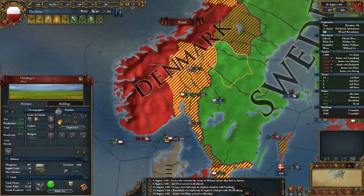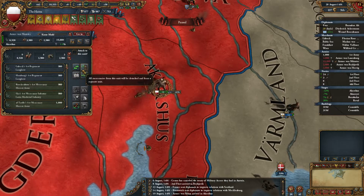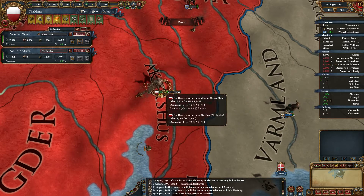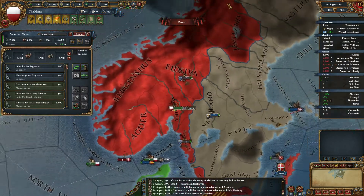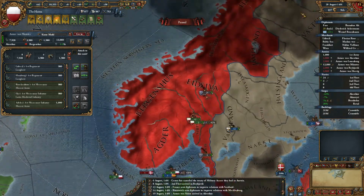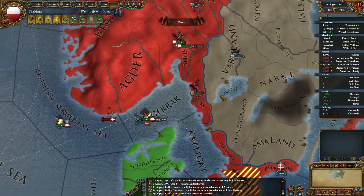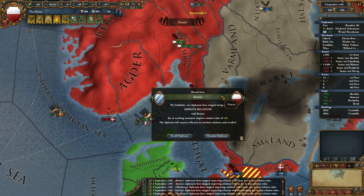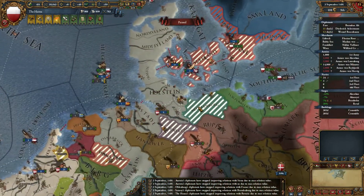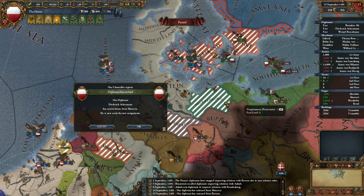There's a Danish army around here somewhere, so I'm going to group those up. I'll leave the Merc Cannon. What's the supply in the area? 15 — it's really bad. We're at 59% war score; I need 80. So the diplomat is back.